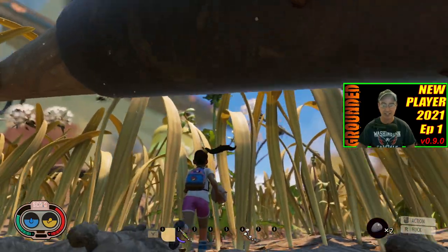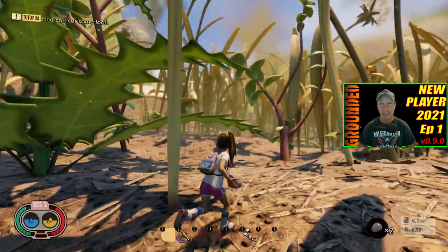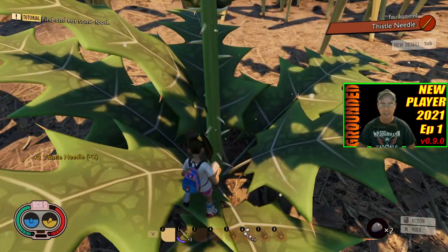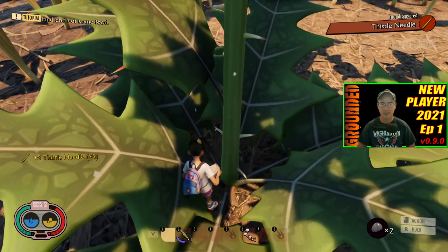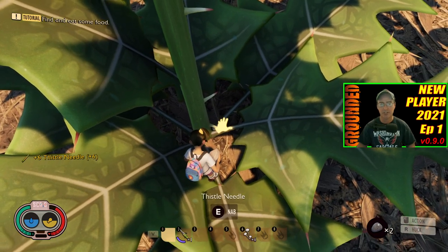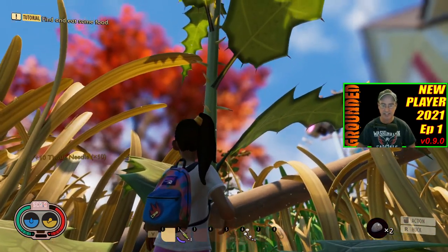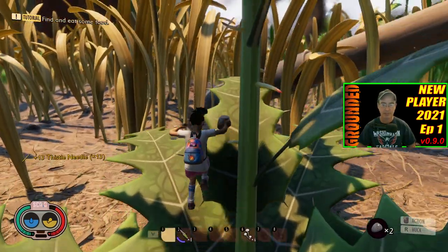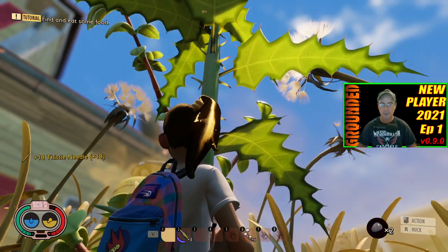Right there — as I was telling you, that is the purple flower with the spikes on it. This is the thistle. If you jump up onto these leaves right here, these spikes are the thistle needles that you're going to need to make different items. We want to make the spiky sprig. Just grab as many as you want. You also need to analyze these, but you don't need to analyze them to make the spiky sprig once you have them in your inventory. You can keep jumping up on the leaves to go higher and get as many as you possibly can.